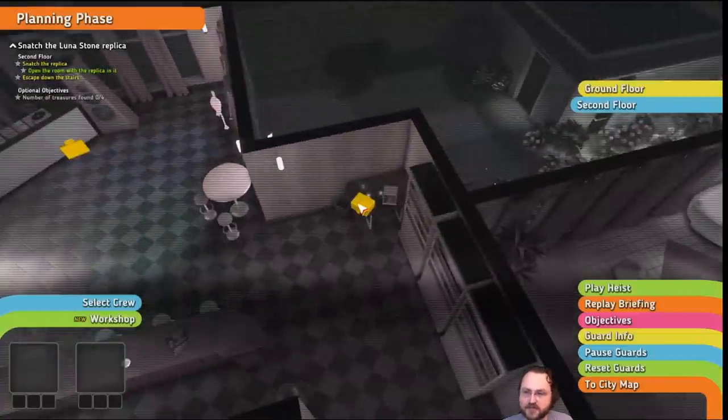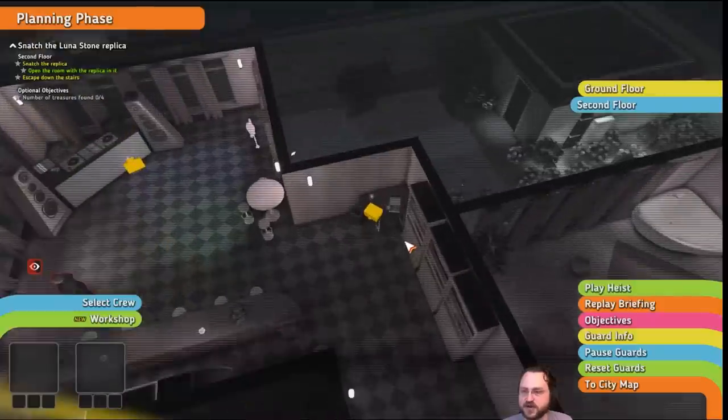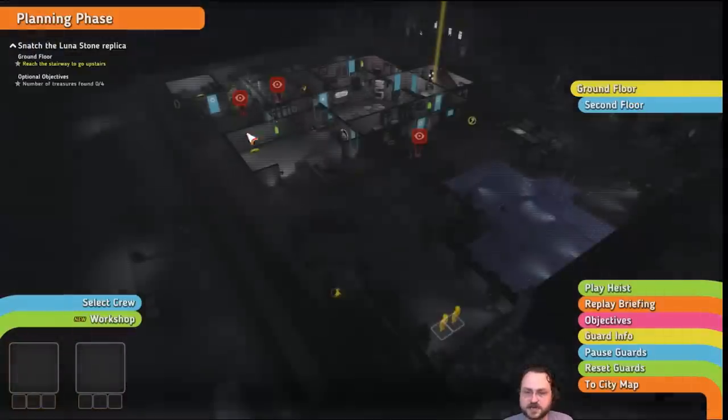There's actually technically another optional objective in that there's a strong box over here. As far as I can tell, you can't pick the lock on the strong box — you have to pry it open with a crowbar. So that's going to be our general plan. We're going to go ahead and select our crew.